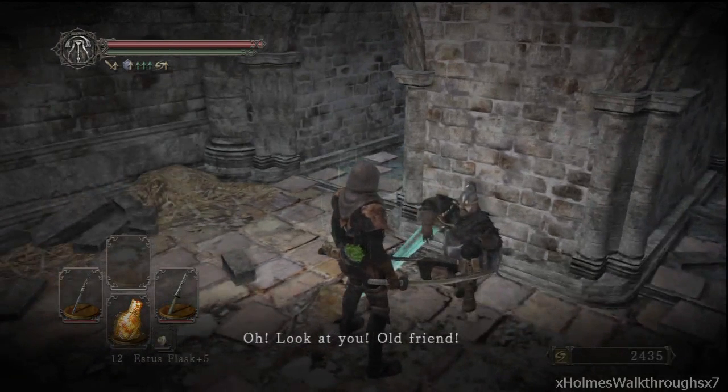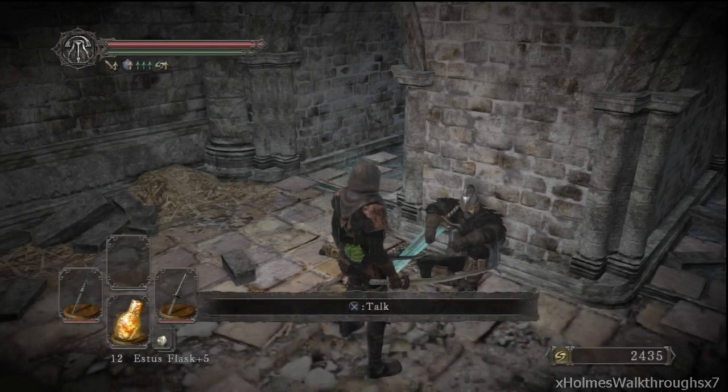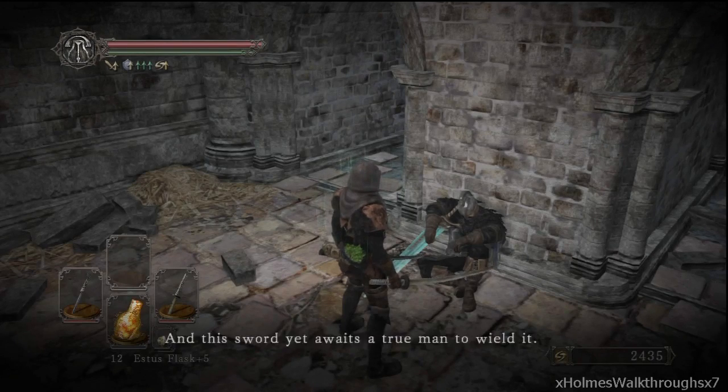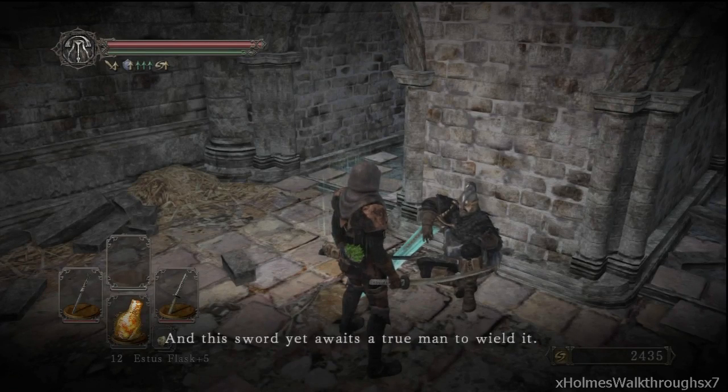Benhart's continued dialogue: 'Look at you, old friend — I see travels weigh upon you, yet just remember I'm always ready to help. My homeland is in the far east, a kingdom of honorable fighting men, and this sword yet awaits a true man to wield it — I know how swords think, you see.'